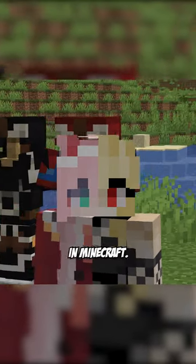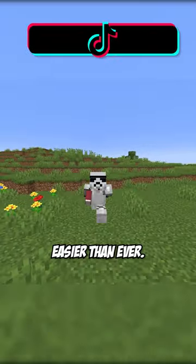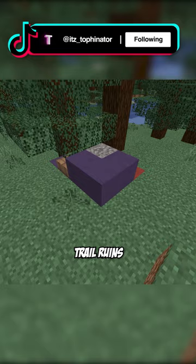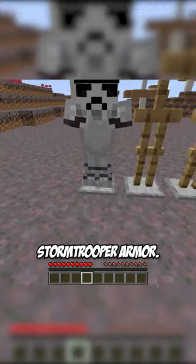You need a look at these new armor designs in Minecraft. First, if you wanted to become a Stormtrooper, it's easier than ever. Using the Shaper Armor Trim found in Trail Ruins with three netherite ingots on iron armor will now give you some fancy Stormtrooper armor.